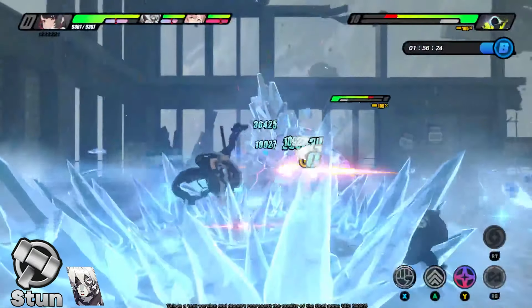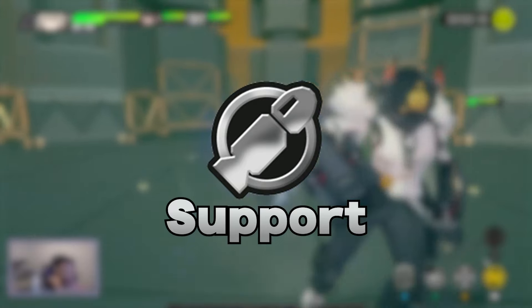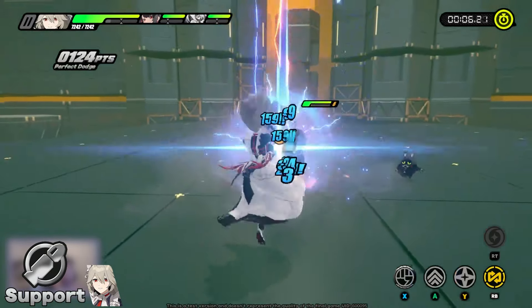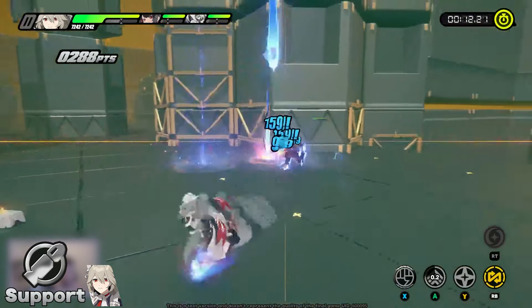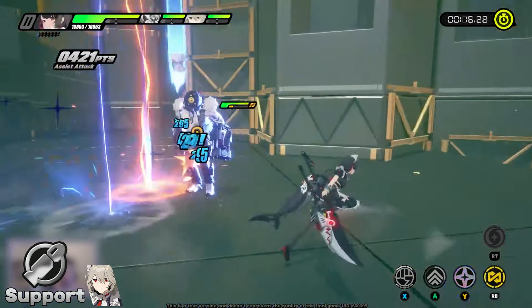Additionally, some characters can increase the multiplier to even higher amounts. Now, we have support characters, and these characters tend to lack heavily in the damage department. However, they bring useful abilities that aid their DPS in battle, such as buffing other agents, and biggest of all, reactive assist.